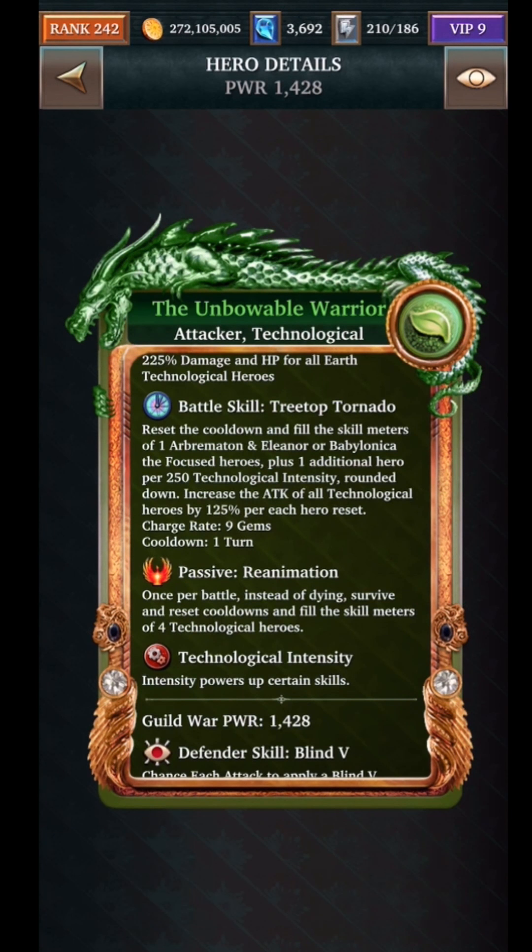What the ultra rare does is reset battle skills and also fill them up, effectively doubling the power and damage of your deck. It will also increase the attack — more than double, actually — with a 125% increase at five stars and up to 250% at six stars. This can apply to up to four heroes at a time, boosting your damage up to 1000%. The passive is also interesting: instead of dying, you survive and reset cooldowns while filling the skill meter, which has never happened before.